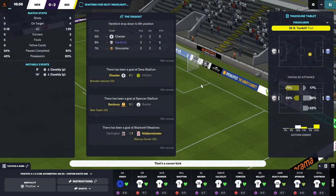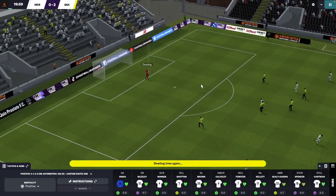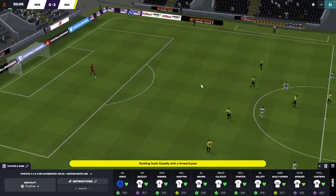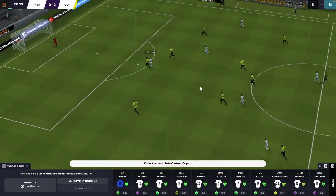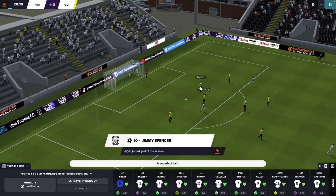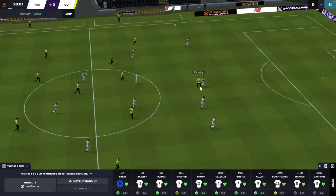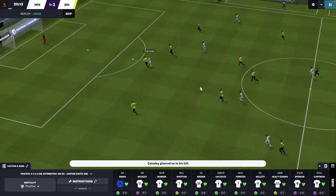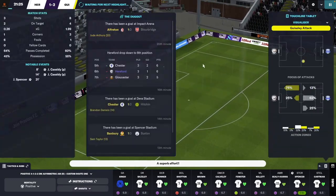If you hear some noise in the background, we've got workmen working on the road outside — I think it's a gas installation — so there might be a little bit of machinery noise. Cartman goes forward — Spencer — there we go. These two guys at the front actually work quite well together. Spencer and Cartman have been working quite well in the two matches they've had together, so I'm quite happy with that pairing.